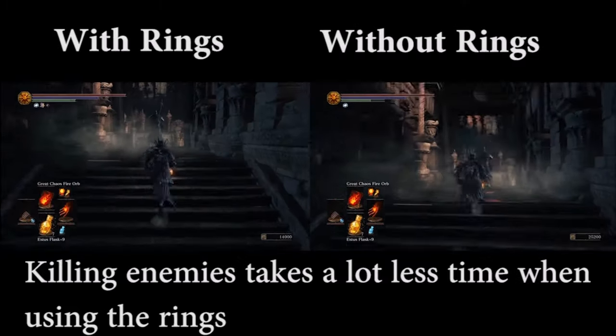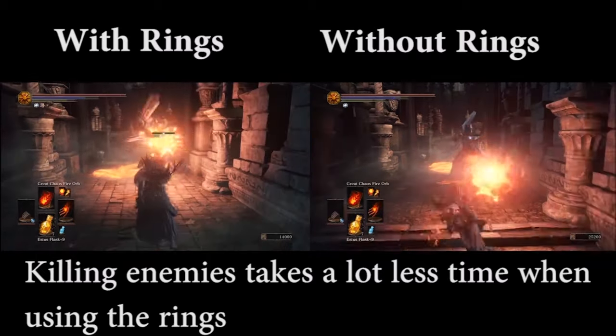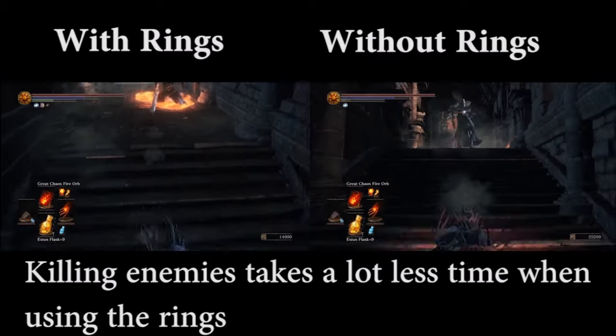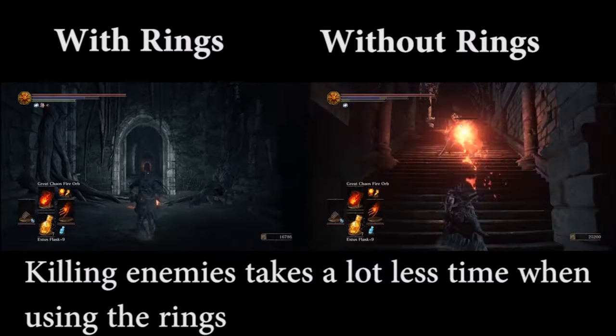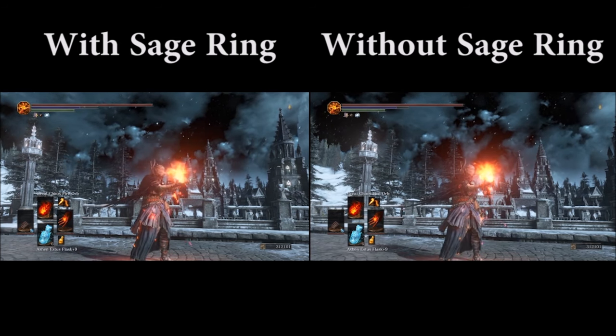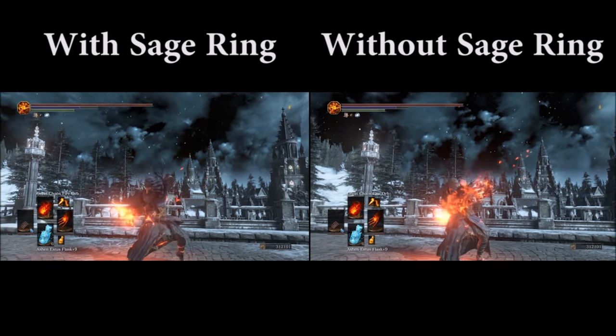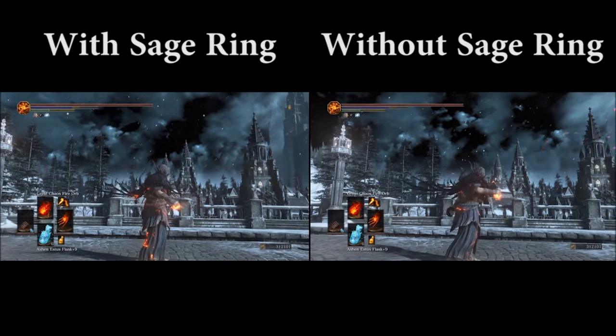The higher damage output makes me kill enemies significantly faster. Most computer-controlled enemies don't even get a chance to attack me when I have these rings equipped. I also use the Sage Ring to increase my casting speed so that I don't have to spend points on Dexterity and can use those points elsewhere when leveling up.